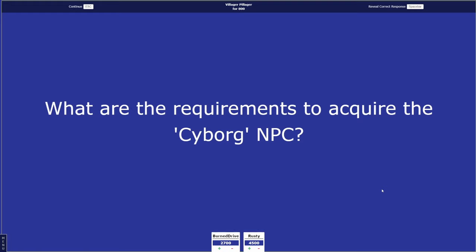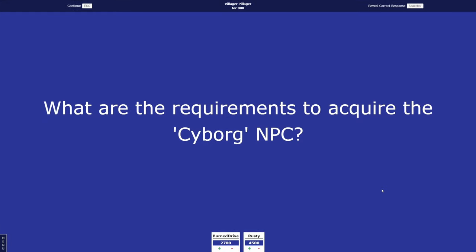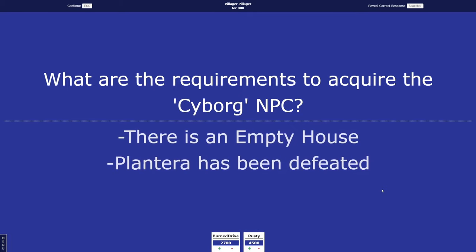Villager Pillager 800: what are the requirements to acquire the Cyborg NPC? Rusty answers you have to beat all the Mechanical Bosses. Burn Drive thinks it's later — you need the Vortex thing. The correct answer is there's an empty house and Plantera has been defeated.